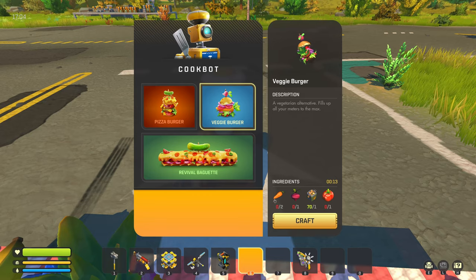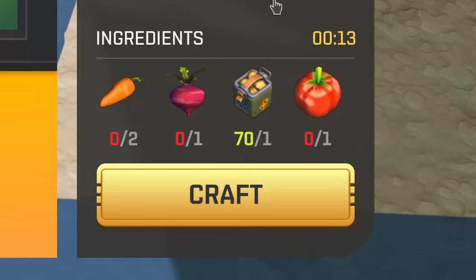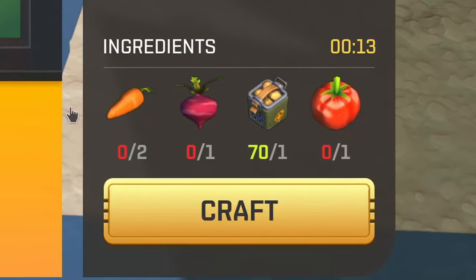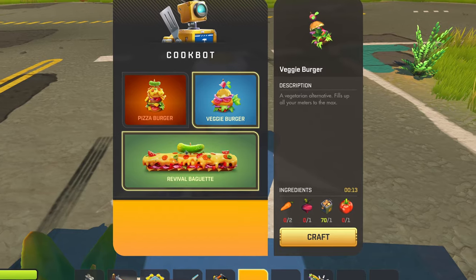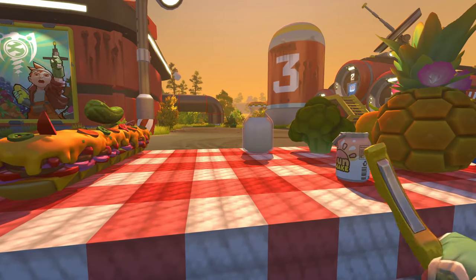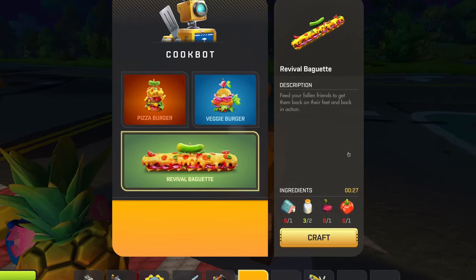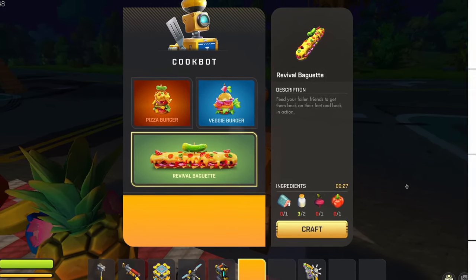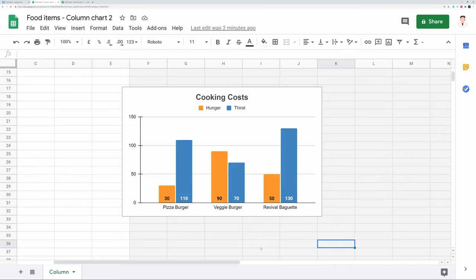The veggie-burger requires 2 carrots at 30 hunger and 10 thirst each, 1 red beet which gives 20 hunger and 20 thirst, and a tomato at 10 hunger and 30 thirst. So eating all the ingredients would give you 90 hunger and 70 thirst — that's a gain of 40 nutrition points, and that at the expense of only 1 potato. So is the veggie-burger worth it? The answer is a delicious yes. And if you wanted to know, a baguette costs 50 hunger and 130 thirst to make. Here's all that in another diagram.